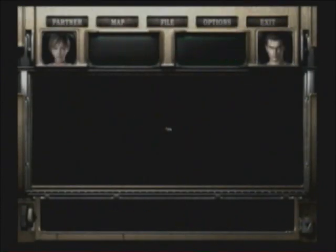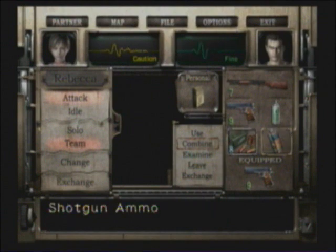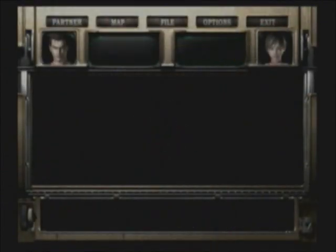There are a couple of things in here you should pick up. Pick this up — lighter fluid. Take the lighter fluid and combine it with the lighter. We're going to be using that soon. Switch to Rebecca so she can pick up the empty bottles over here so we can make some Molotov cocktails. We're done here, just leave.